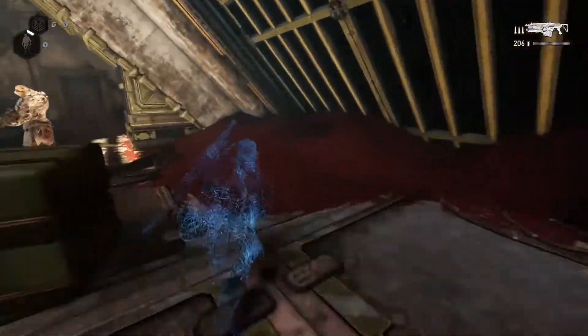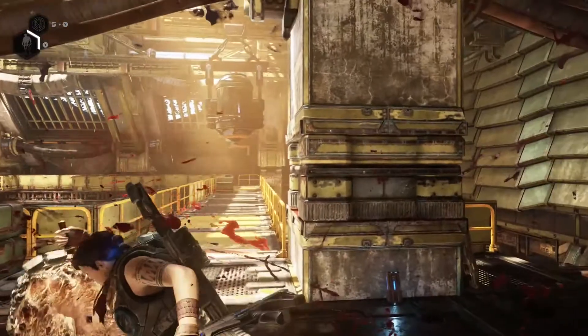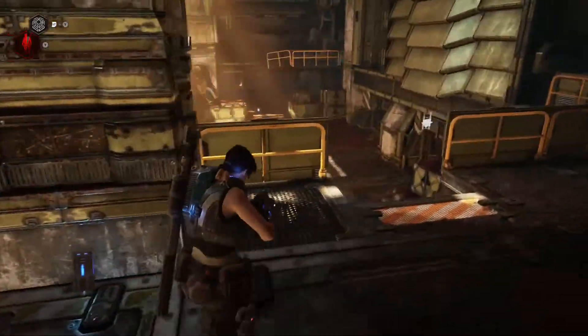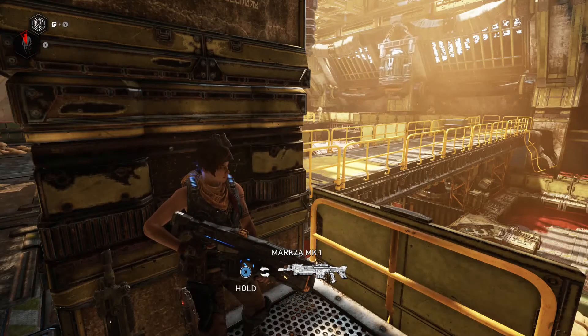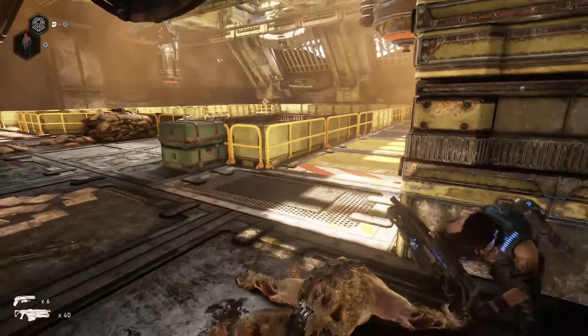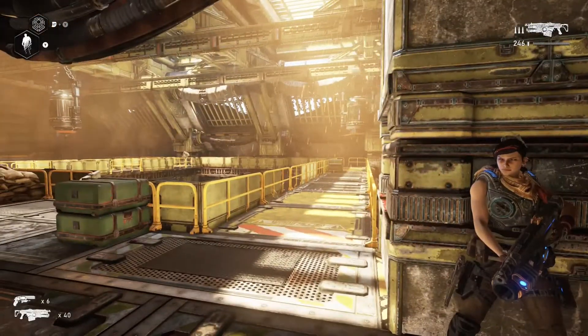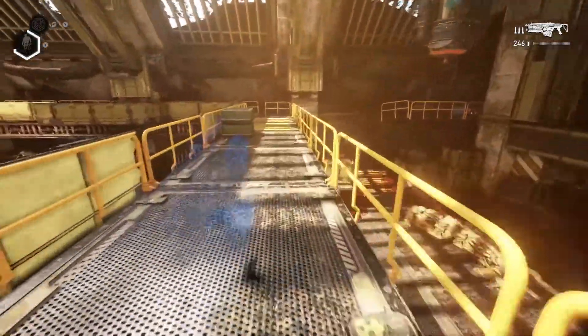I was able to take out four enemies on one charge here. I did run out of charge near the end on the fourth guy but had enough time to get in there and take him out. You always have the ability to retreat to a wall or nearby cover and hide for a little while until it recharges. If you're unable to kill all four guys like that, don't try to force it — just get to a safe place and wait for your meter to charge again.